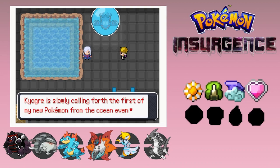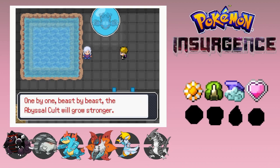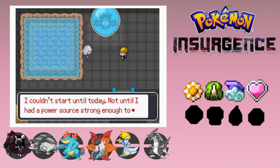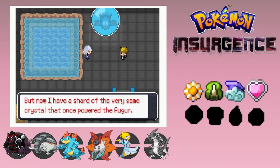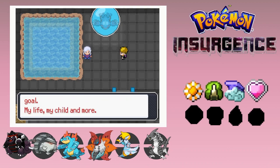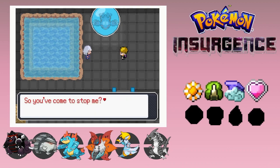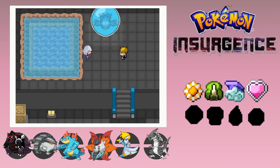Kyogre is slowly calling forth the first new Pokemon off the ocean, even deeper than we are. One by one, beast by beast, the blaze of the occult would grow stronger. I couldn't start until today - not until I had a power source strong enough to power both Kyogre and Lugia. But now I have a shard of the very same crystal that once powered the agar. I've lost everything in this pursuit of the goal - my life, my child, and more. So you've come to stop me? I'll take care of you now, before the first creature rises - you won't stand a chance.